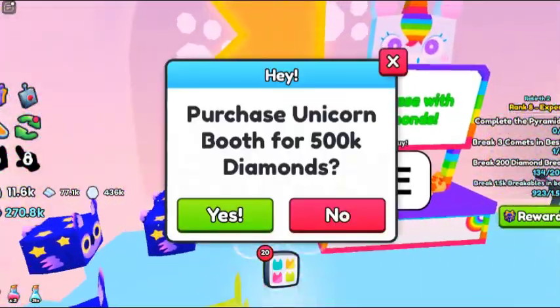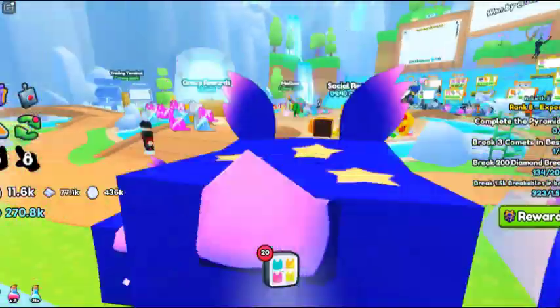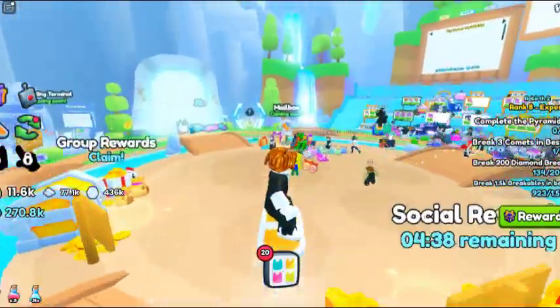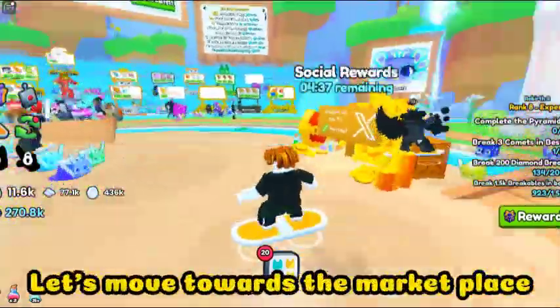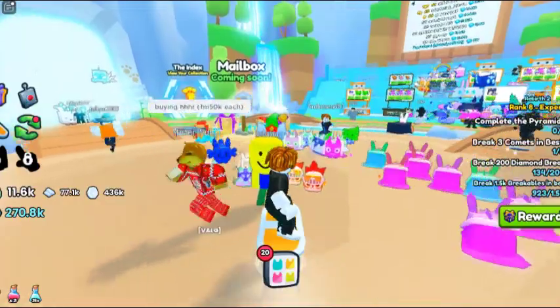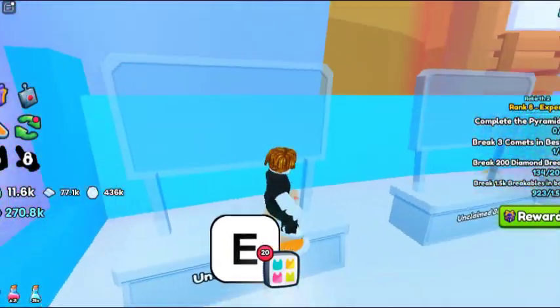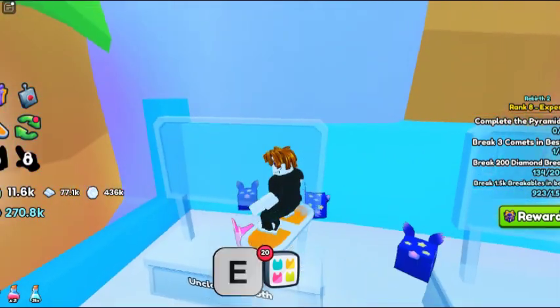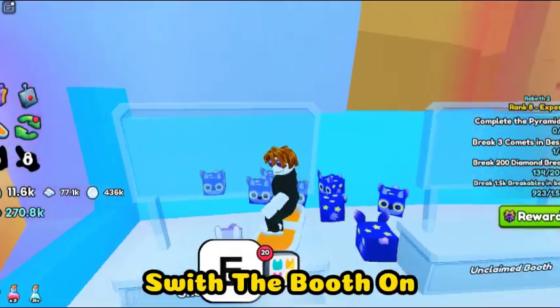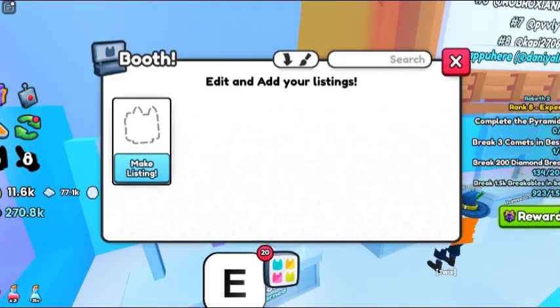I already purchased the cat boost for 100k diamonds, so now I just have to move towards the marketplace and switch into it to list my items. Here we go — I press E to switch on my boost and start listing items.